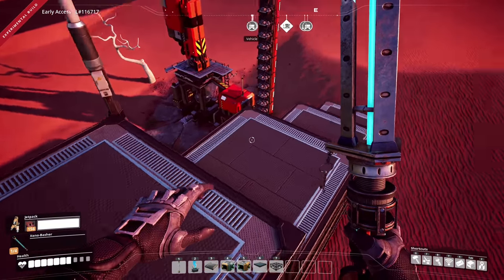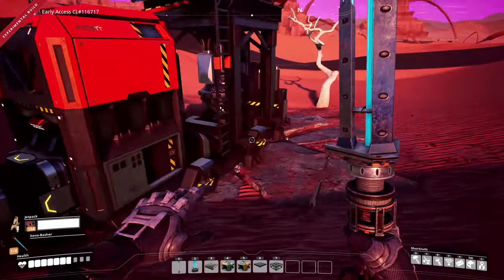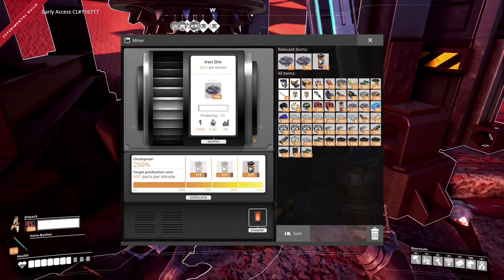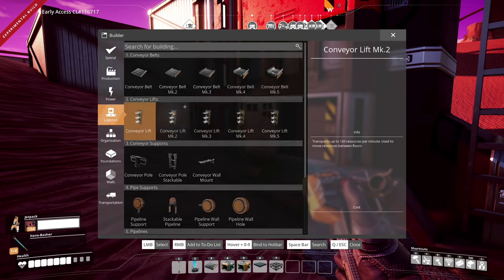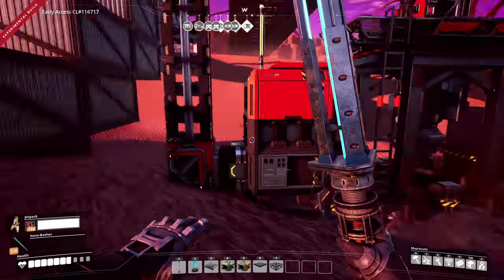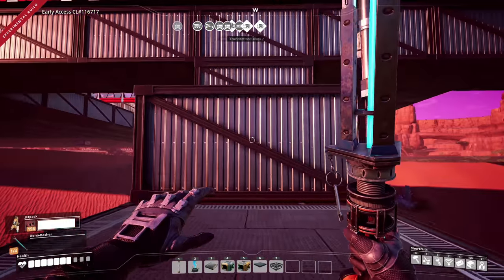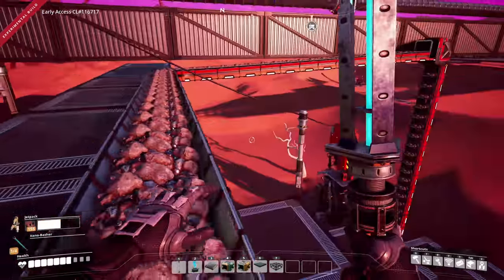Well guess what — Mark 3 miners are a bit ridiculous and it's kind of amazing. This is a Mark 3 miner on a normal iron node. I have three power slugs in here and it produces 600 per minute. The current capacity of the highest belt we can get is 780 resources per minute, so that one miner almost maxes out a belt by itself, which is fantastic.